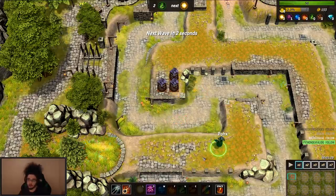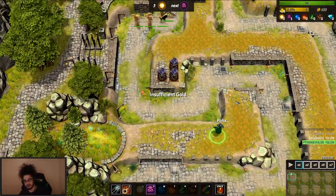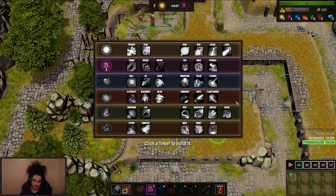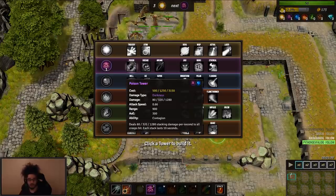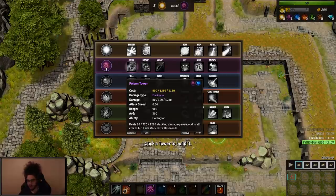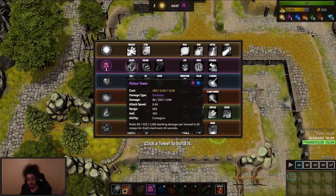There is a new building menu. Before in Warcraft 3, you'd build a Darkness Tower and then upgrade it, and depending on your element combos you could pick a new one. Now it's much better — hit Spacebar, everything pops up. You can see all your combinations with all the descriptions along with damage scaling. You see how it says 80, 320, and 1280? Poison Tower, I think, is Water Dark. Water Dark Tier 1 makes Poison Tower 1, Water Dark Tier 2 — meaning you find a Water T2 and a Dark T2 — lets you upgrade to Poison Tower 2.